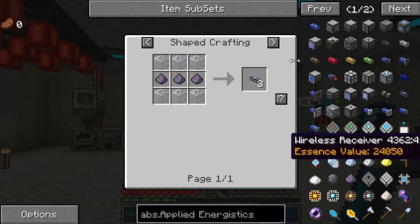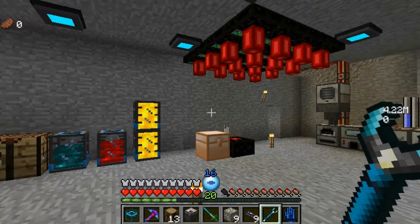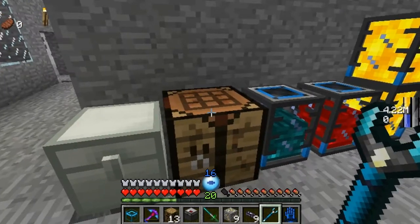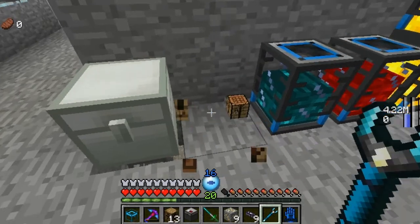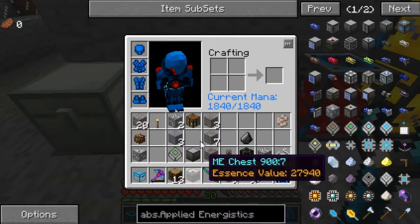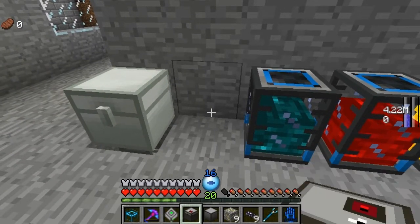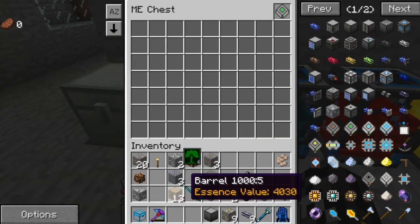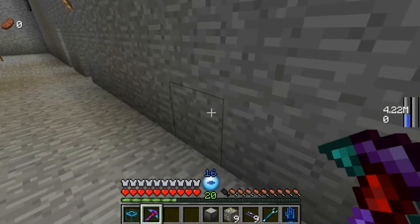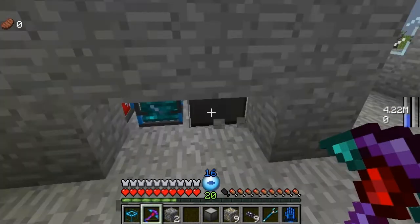We're going to put this and this down. We're going to need to put this down first, and open that up and place this in there. But we're going to need power. Because it can run on buildcraft, I just opened a hole in the wrong spot.